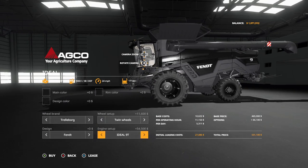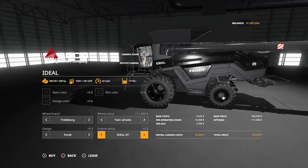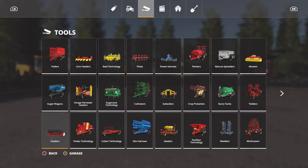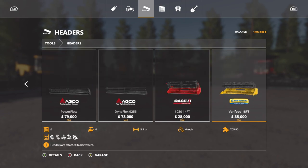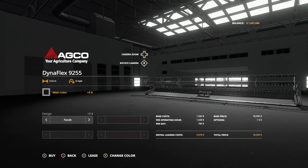My goodness, does that look good or what. Design is anything you'd like. You got the 8T and the 9T - same horsepower requirements and everything. An all-black with twin wheels - you know what, we're going to get one of those. And we have headers for both of them. Oh, I'm so excited right now. We've got the Power Flow and we've got the Dyna Flex, we're going to take a look at the Dyna Flex.